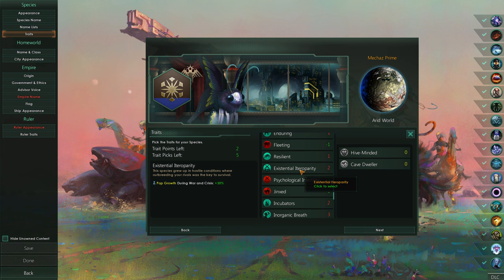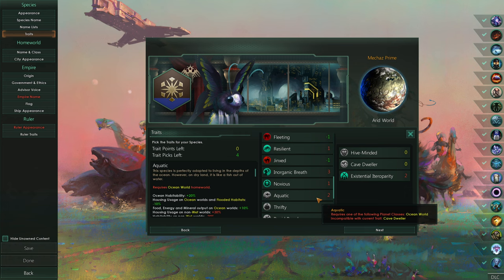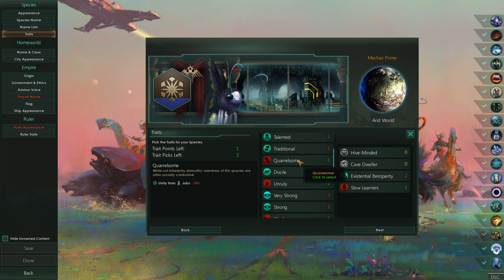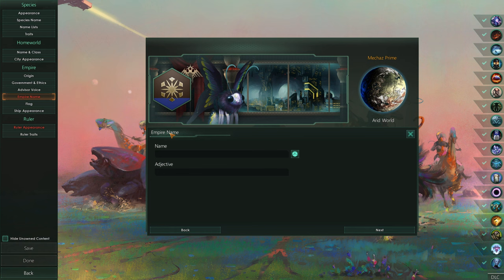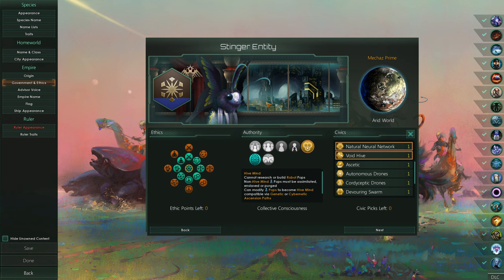Etero-parody? I'm unfamiliar with that word, but I'm guessing it's iterative and parody smashed together. Pop growth during war is interesting - we are planning on going to war a lot, so that would work. We could also do something like slow learners and then quarrelsome, perhaps. And then we would end up going with something like intelligent. Sure, that works. So then our empire name is of course going to be the Stinger Entity, with our adjective being stinger.